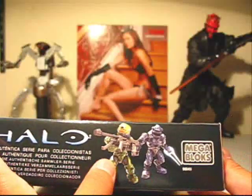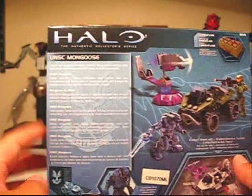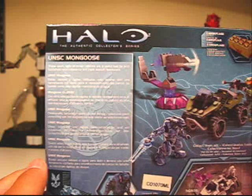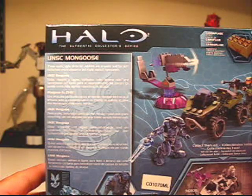On the top we have a picture of the two minifigures, and on the back, standard fare — it shows off everything in the set. There's a tiny description right here. It says: UNSC Mongoose — these quick, agile, all-terrain vehicles are a useful tool for both battlefield reconnaissance and rapid assault maneuvers.